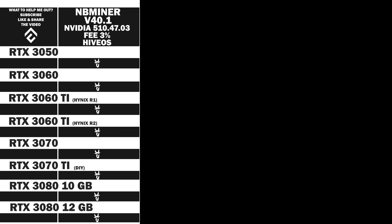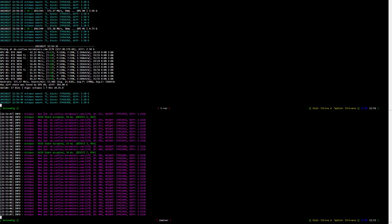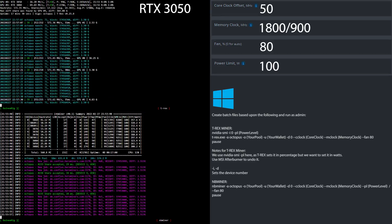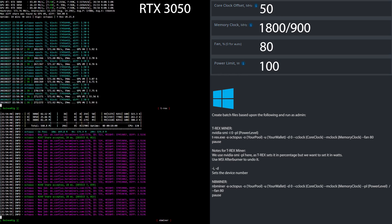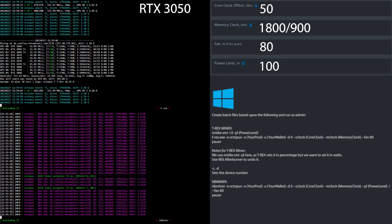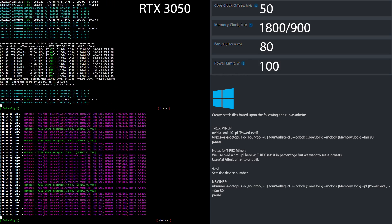Now let's move on and have a look at the overclock settings. The top half of the screen is T-Rex Miner and the bottom half is NB Miner. Let's have a look at the overclock settings for the RTX 3050 mining Conflux Network. I set the core clock offset to 50, the memory to 1800 in HiveOS and 900 in Windows, the fan speed at 80% and the power limit to 100 watts. If you are using Windows, simply create batch files based upon what you see here.